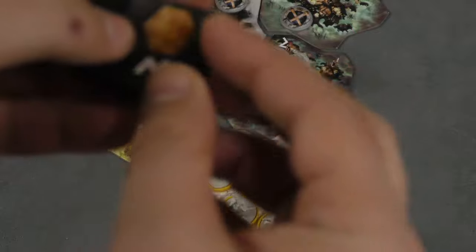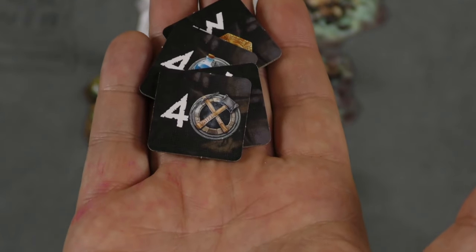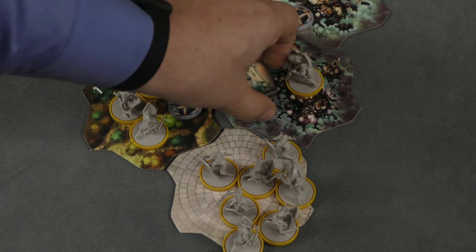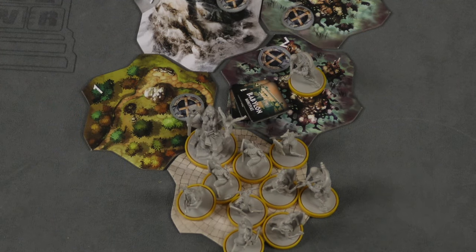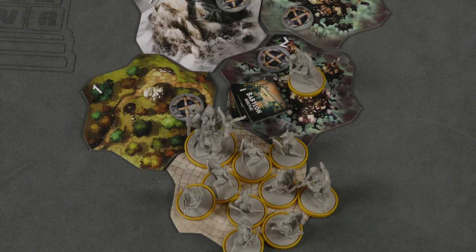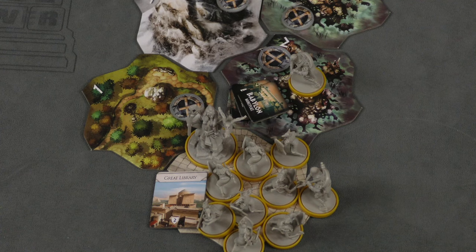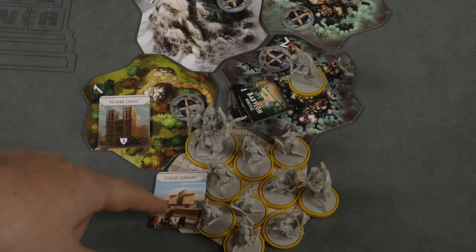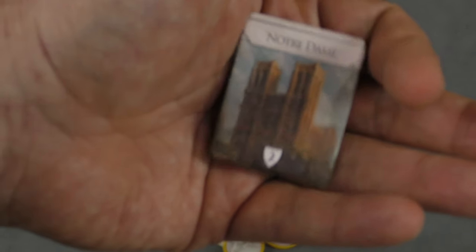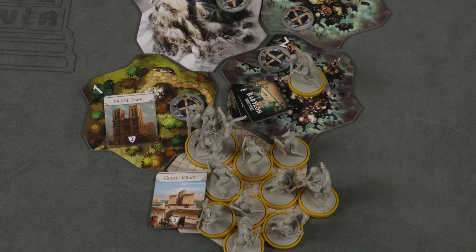If you end in a trading city, you can look at all the tiles and choose one — three gold, four science, two culture, or four production. You can also attack other players; if you have a higher military force, you remove them and they come back to that area. Wonders you build must be placed in areas you control, and someone else can conquer and take them. Wonders are worth two points at the end and add to the defense of tiles. There are no dice in combat — you simply need to spend enough military to move in.